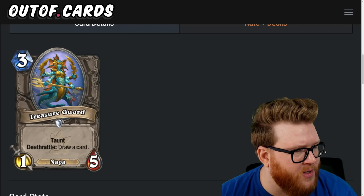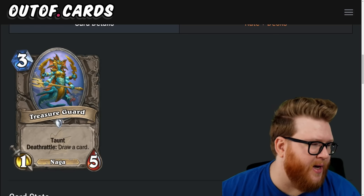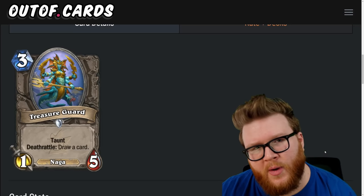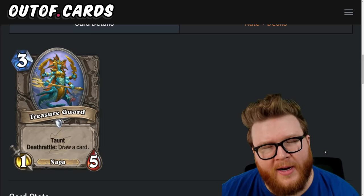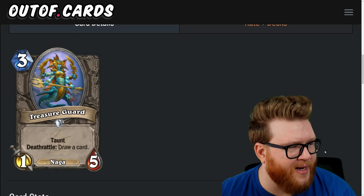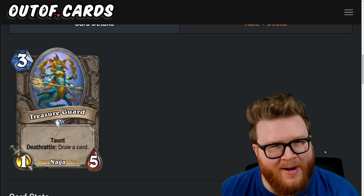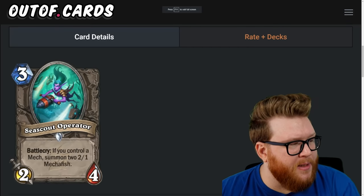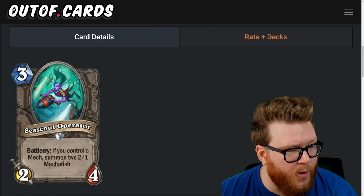Next is Treasure Guard, a three-mana one-five naga with taunt and deathrattle: draw a card. It's disruptive on board, but that one attack doesn't contest very well — it's just going to get run over. You're only really getting a little card draw and a tiny stall on your opponent. It's kind of like a shield block, but just not that good in most decks — most will have better opportunities to run cooler things. Treasure Guard is a two-star card.